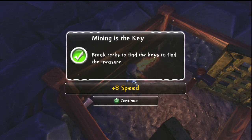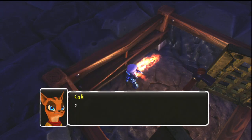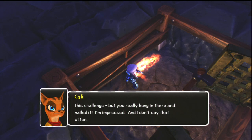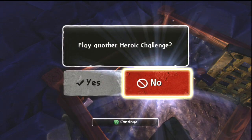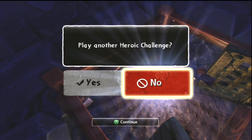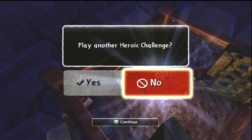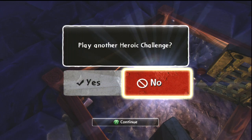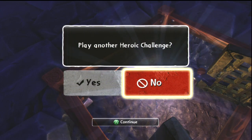Excellent job, Igniter! Mining is the key — break rocks. Plus eight speed! Awesome. Callie says: 'You did it. I've seen plenty of heroes go down in this challenge, but you really hung in there and nailed it. I'm impressed, and I don't say that often.' All right guys, I hope you enjoyed that video — Igniter heroic challenge. I'm going to go work on an Igniter 101 video shortly, so make sure you stick around for that. Subscribe to my channel at Youtube.com/coinoptv, leave me comments, hit the like button — I read your comments and try to respond when I can. Shoutouts to all you Portal Masters, and we'll see you next time!